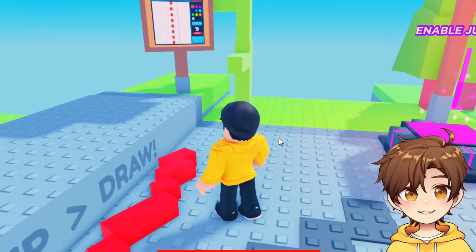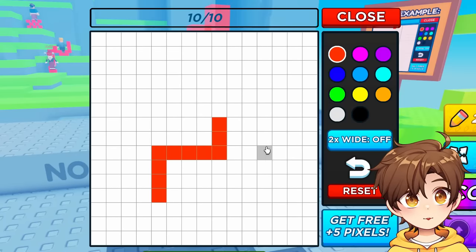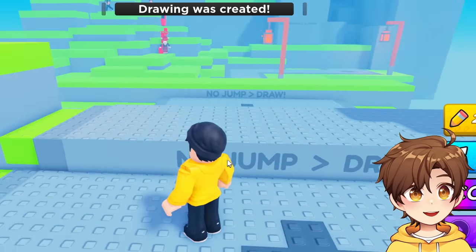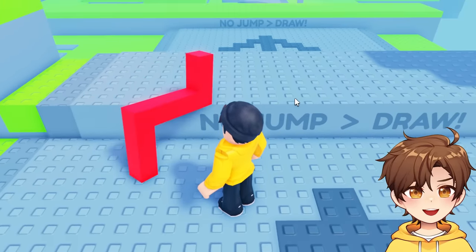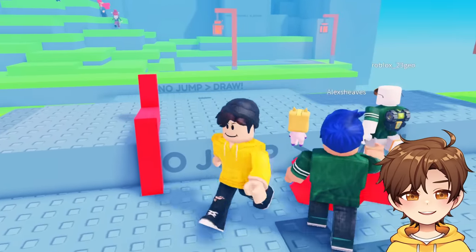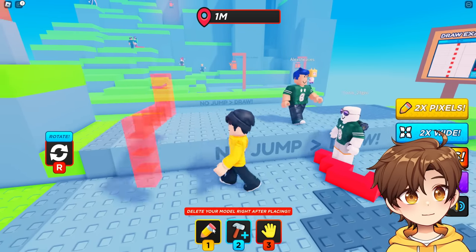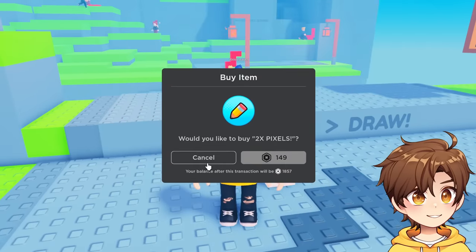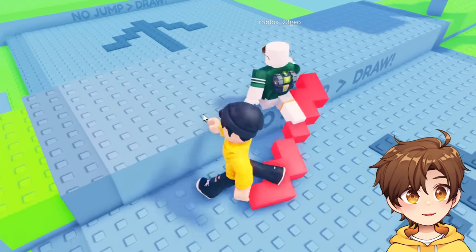That did not work. What do I draw? What if I make some steps? This is not gonna work — we've only got 10 pixels to work with. Maybe if I position it properly... I can't get up. Not only do you have to be good at drawing in this game, you have to be good at thinking, and I'm not good at either. What if I just do that? That's basically like a little ramp that I could just walk up.